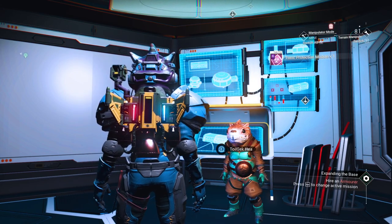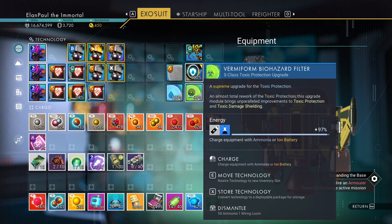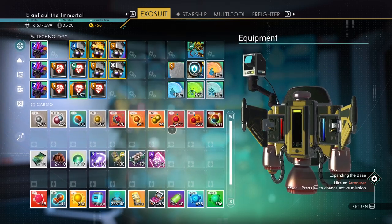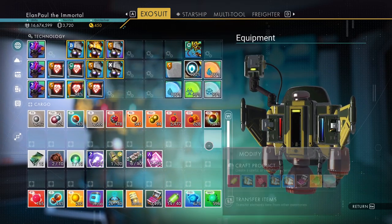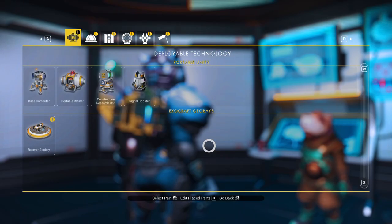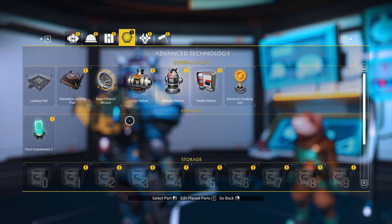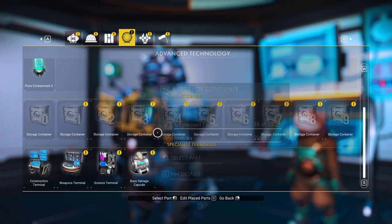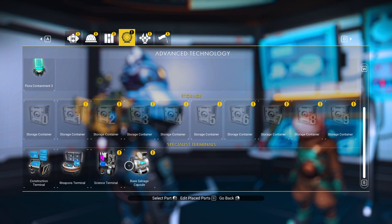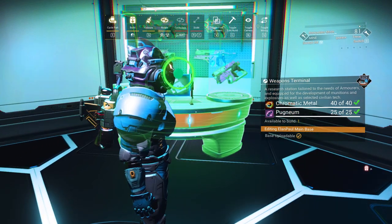We received a Toxic Protection module, level A. I already have an S-class one so we'll sell this — one upgrade is usually more than enough. So we've got to build a weapons terminal. We'll find it under this area here. There it is — weapons terminal. We don't need the base salvage capsule, just the weapons terminal. I'll put it right here.